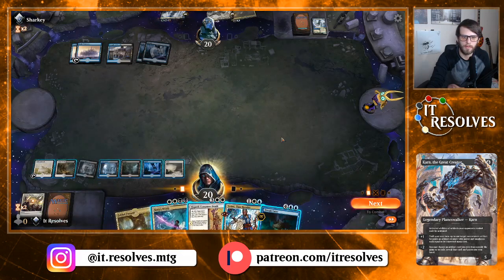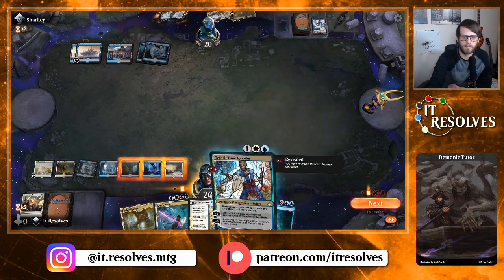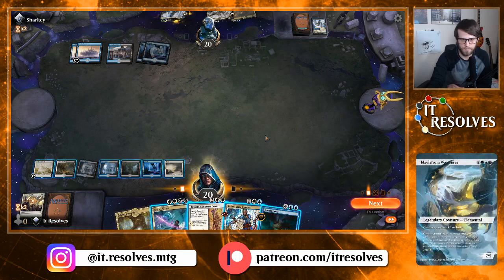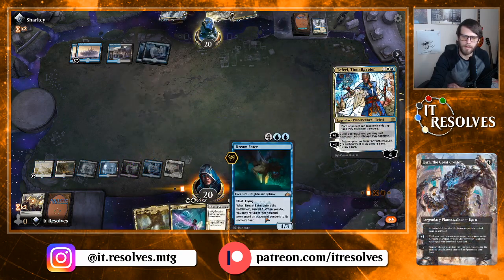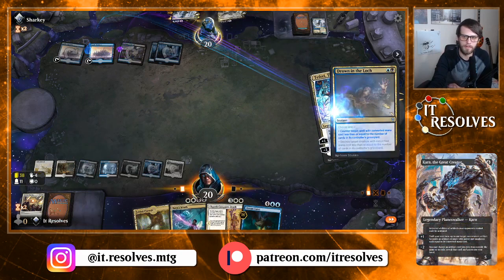Let's tear this out tapped. We're trying to bait out this Murderous Rider here — we kind of don't want them to kill the Dream Eater. They're trying to mill us a little bit here. Drive a lock, yeah — so we're just trying to bait stuff out so we can get the Dream Eater out now.